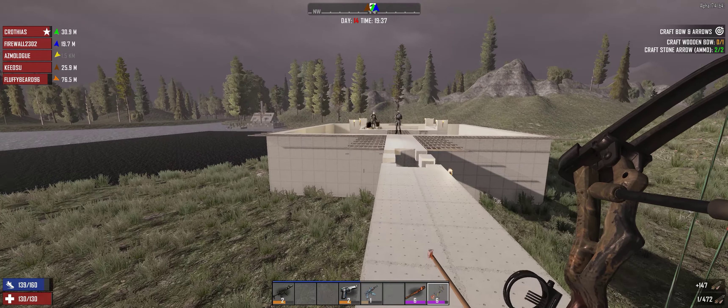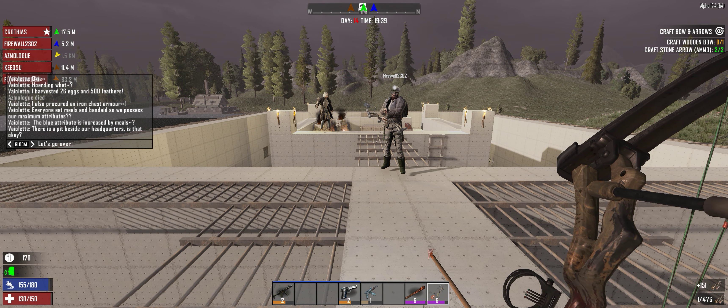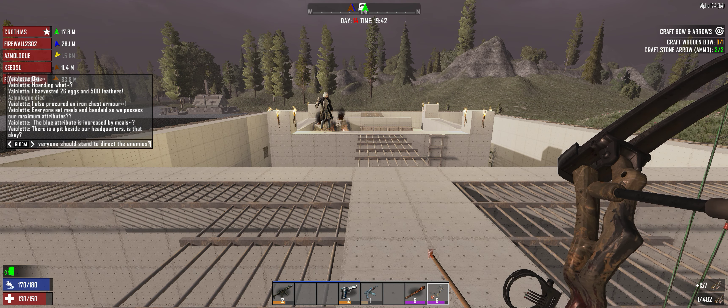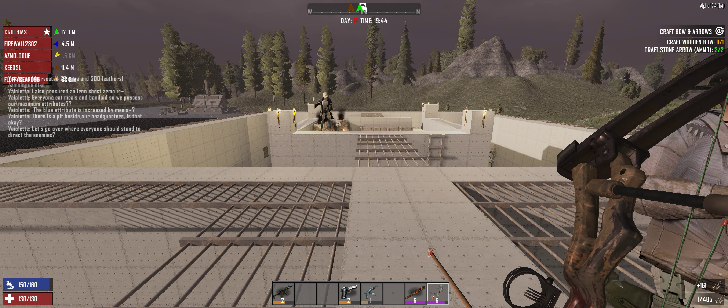Yeah, Urianger talks in like an old school Shakespearean kind of way - very stilted speech. I gotta bounce the frick out of here, dudes. Yeah it's almost 20, we need to be out at 22. 2200 yeah.